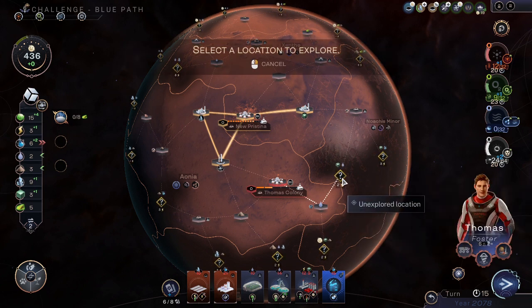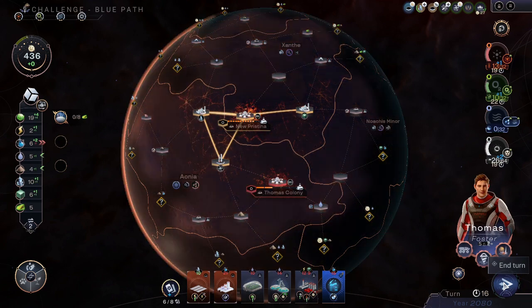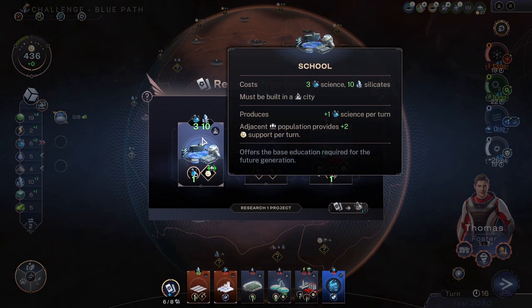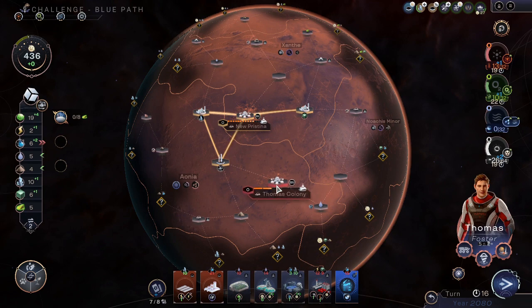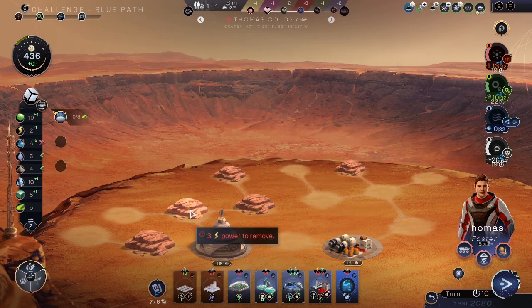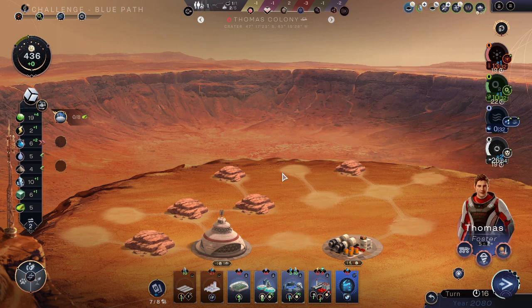Let's see here. More water, but it's still sort of low. We can put that there. And we don't have power to remove that. That sucks.